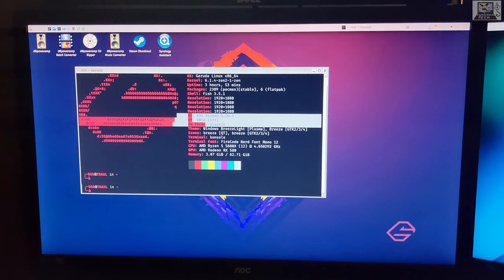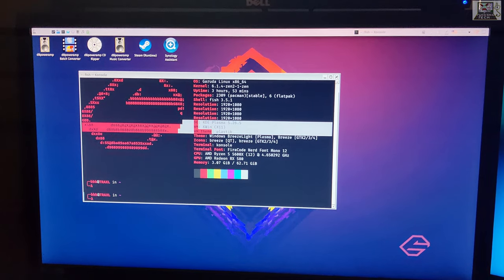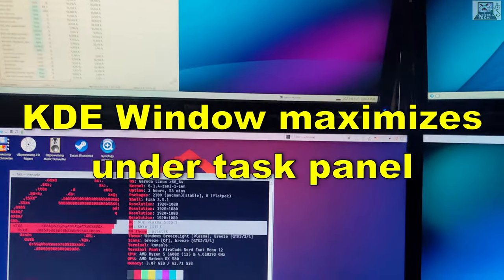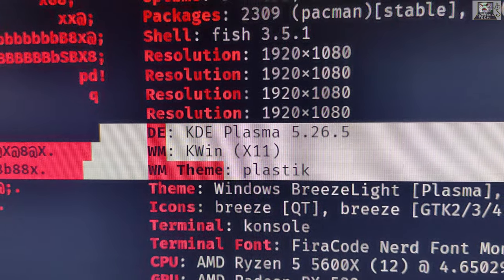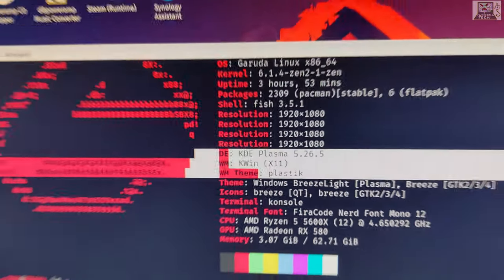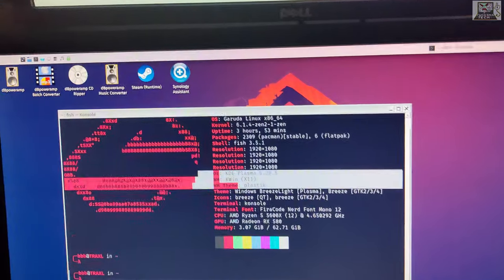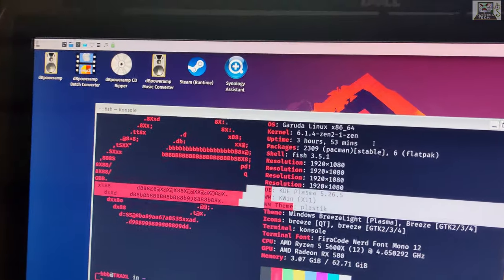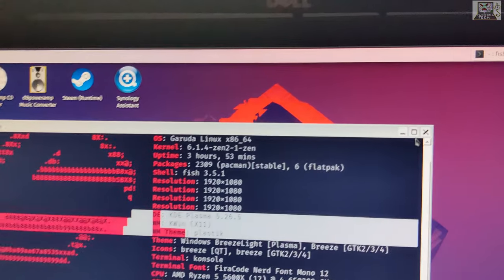Welcome to Fucking Tech. This is another reason why Linux desktop sucks. I have four screens here. I got Garuda Linux installed with KDE Plasma 5.26.5. I've got my taskbars or panels there. On my primary screen I've got my console, and I'm clicking.